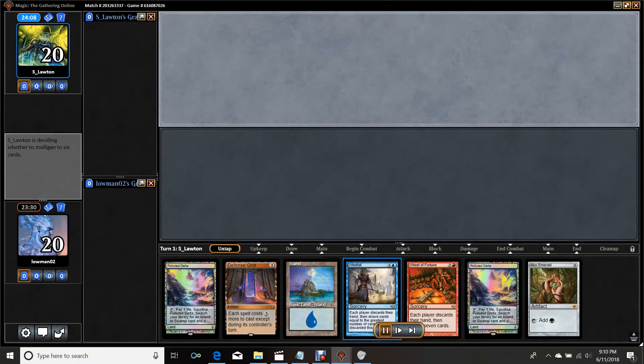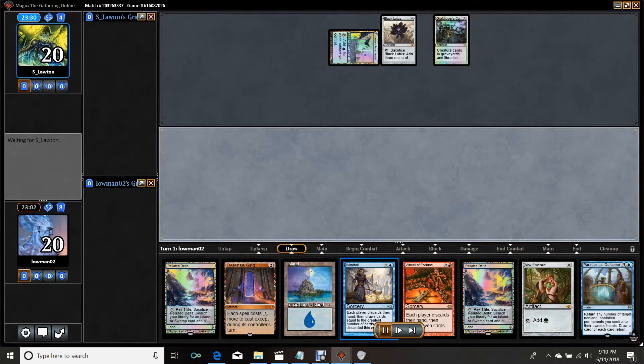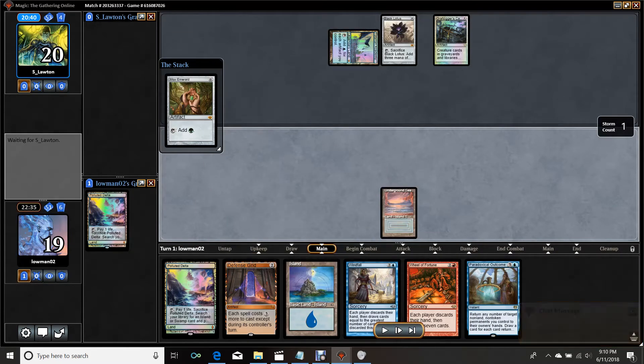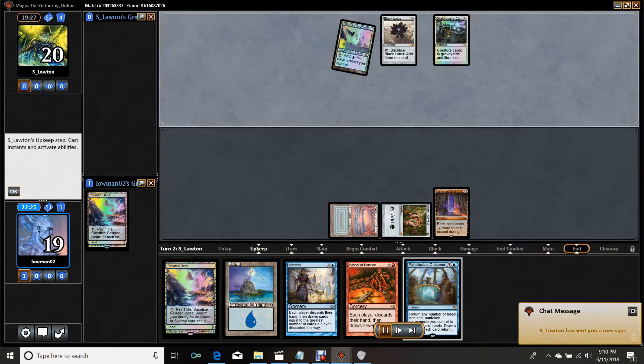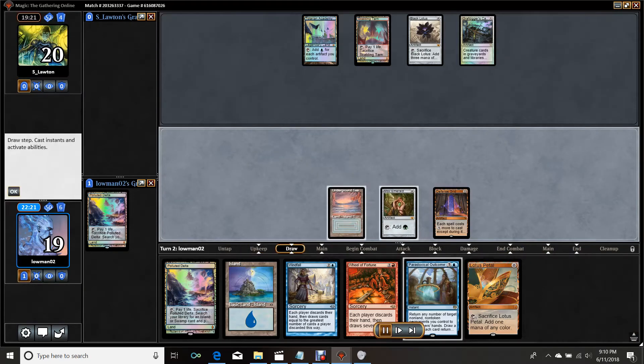This game is a little more interesting — it has a less busted hand. This is a keepable hand because it has the Defense Grid, which I assume is protection against Grafdigger's Cage. The cool thing about the first game: if my opponent wasn't paying careful attention, it's possible they think I'm a Dark Ritual Storm deck. If they're paying attention, they saw that I pitched Paradoxical Outcome to Force of Will, but I definitely use my graveyard very heavily. They've obviously sideboarded in some number of Grafdigger's Cages, which typically speaking is actually really bad against Paradoxical Outcome Storm. It's good against one card — Yawgmoth's Will — and the rest of the cards really don't care about the graveyard.